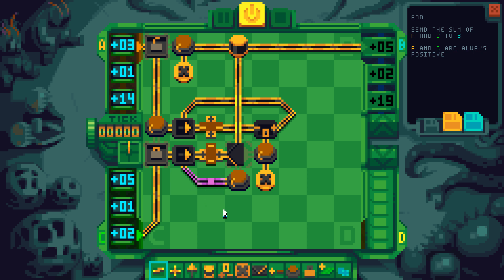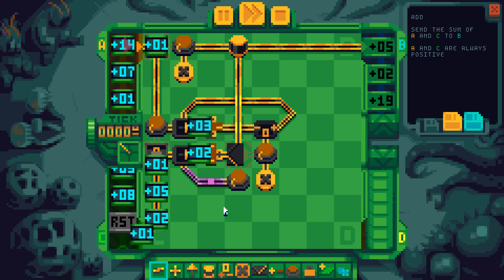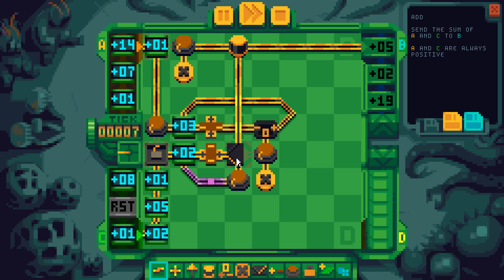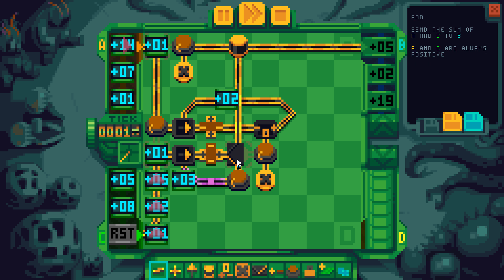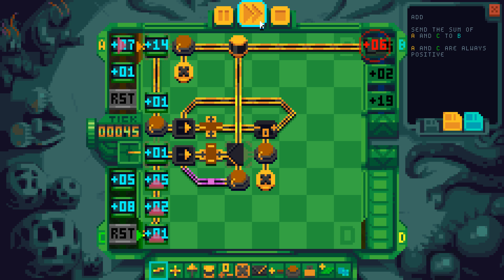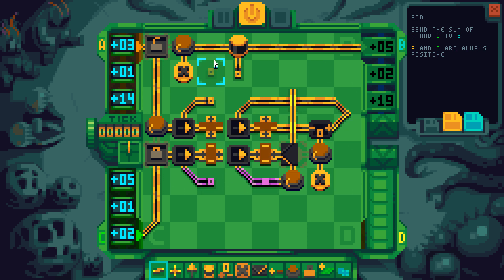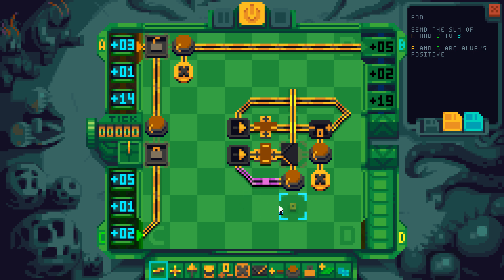Now it's 7. Is this efficient? Whenever a number goes through the switch, the switch is toggled and we want to reset it. This is one too slow. That is also slightly too slow. Now we need more space, so we need to move this back a little bit. General principle is okay - we need to delay this line a little bit more.